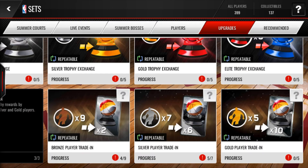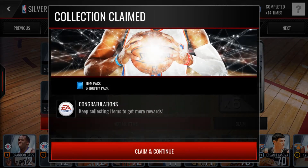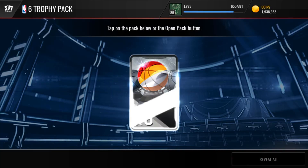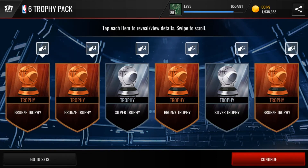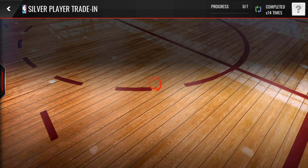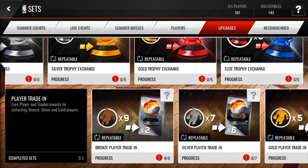You can also do the trophy set with silver players — they're not quite as good but still decent. The bronze ones aren't really worth doing. You can get gold and even elite trophies from the silver set, but the gold player trophy set is the best way to go.